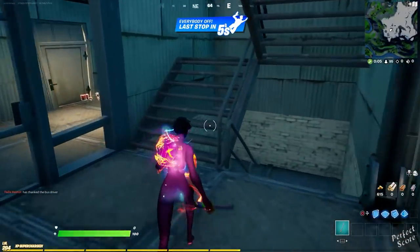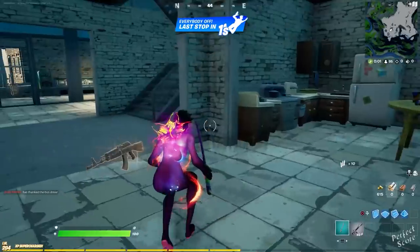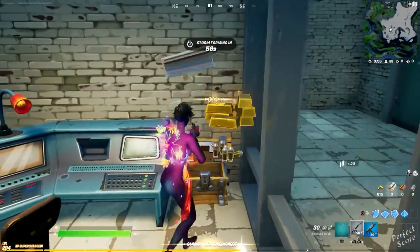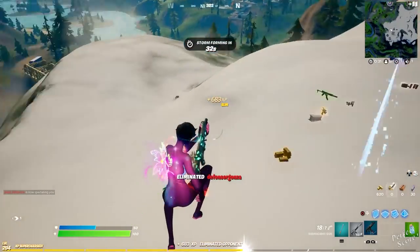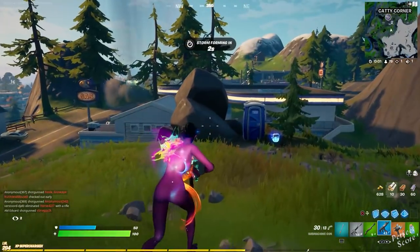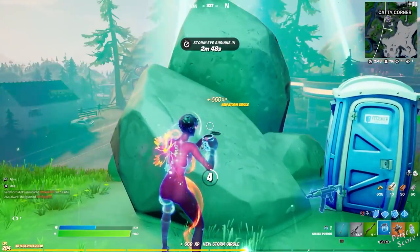Wait, so did I make it to top 10? I just wanted to do a fun little challenge and show you guys this new outfit and share my happiness about finally winning something, but I didn't actually expect to get all the way to top 10. I was hoping he would walk towards the door, but he didn't. Unfortunately he's burning — and I got him. Such a clean elimination. Let me quickly go over to Caddy Corner and see if I can get some more eliminations here.